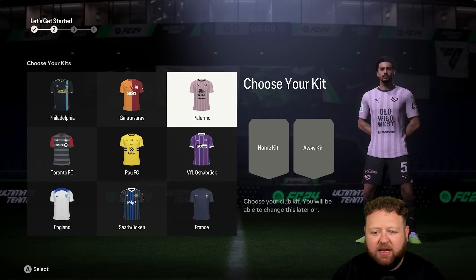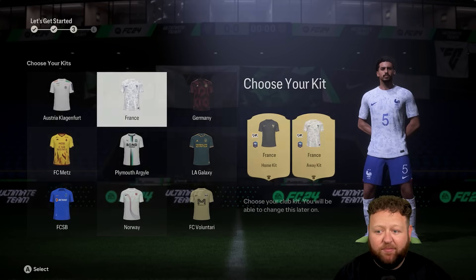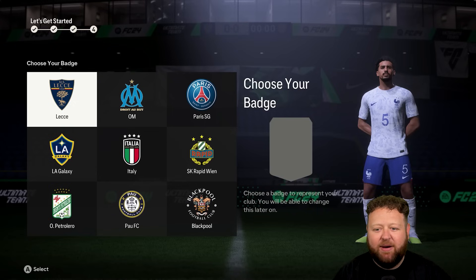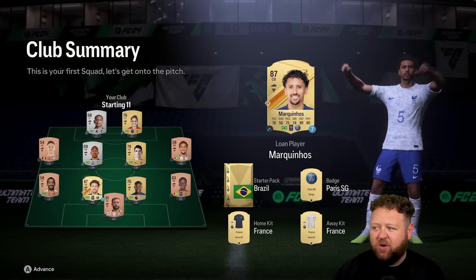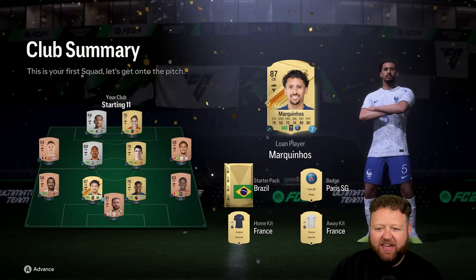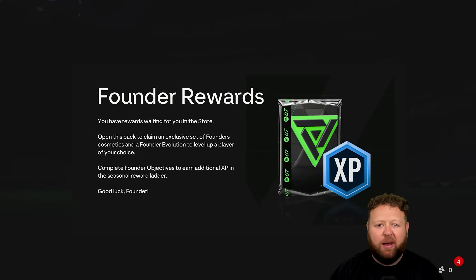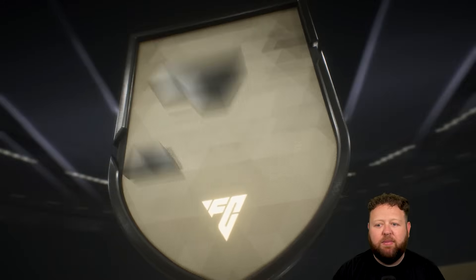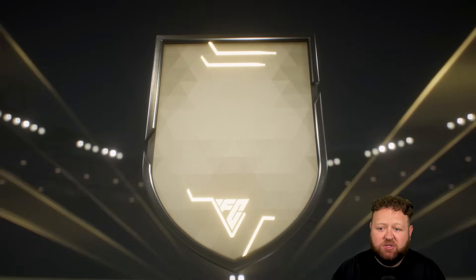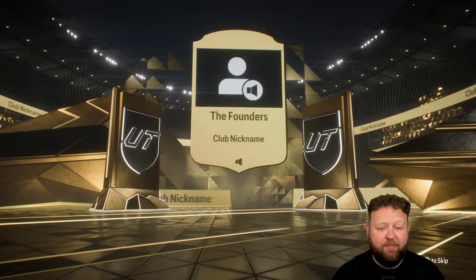You then get to choose your kits and you get a random selection. I really like the look of this France kit — I think it might be the away kit or the women's kit, I'm not sure — but I really like the two options of the French kits there. We're going to go ahead and choose the PSG badge because I quite like it. It was either that or the Italian one. We went with PSG because we chose Marquinhos. And here's your club summary — we've now set up our Ultimate Team on FC24. We've got kits, we've got a loan player, we've got a squad of players, and we also receive founder rewards. This is the start of a new generation.